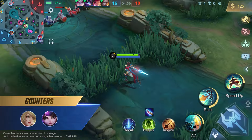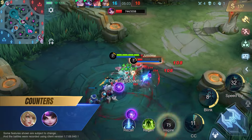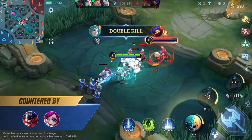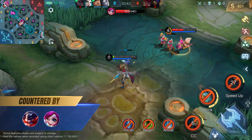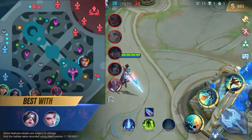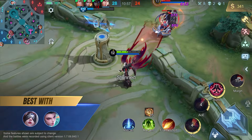The slow effect immunity that Zilong gets from his ultimate makes him strong against squishy heroes without CC skills, such as Layla and Lylia. But Zilong is still vulnerable to other CC skills, making him weak against heroes with strong CC skills, such as Franco and Nana. Zilong works best with heroes with strong defense that can hold off enemy attacks while he solos the lane, such as Farza and Hanabi.